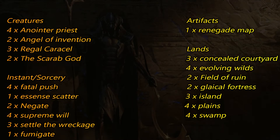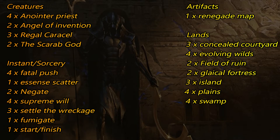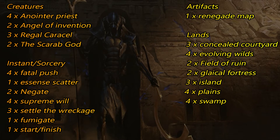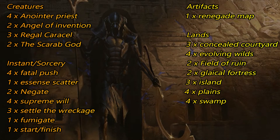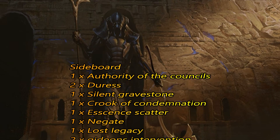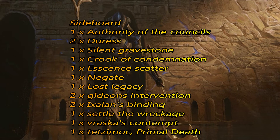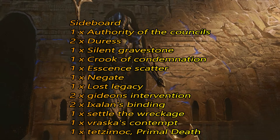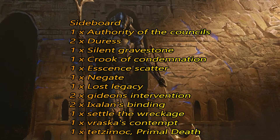Hello there, welcome back to the channel. Auxhead Chris here, back with you today for a standard deck tech which is Esper Tokens. The idea of the deck is we're going to get a lot of tokens out, and we've got stuff like Anointed Procession to help us. We're running three colors because although many of the tokens are white and black, we're using blue as well to control the matchup — which in my personal opinion is what lacks in the white-black version.